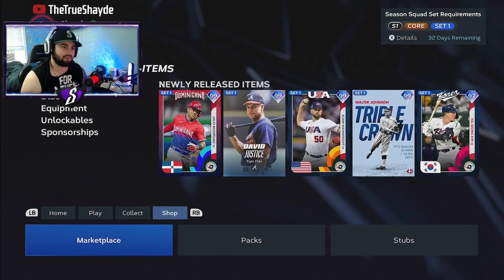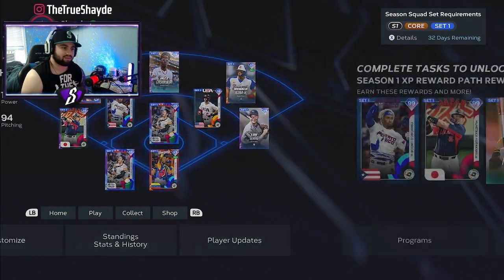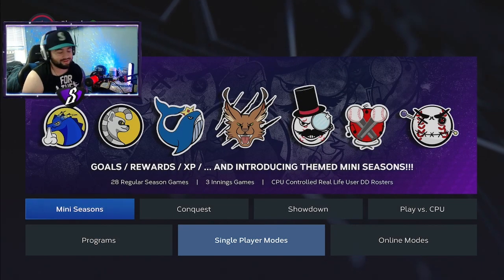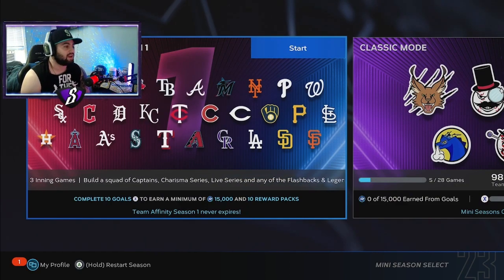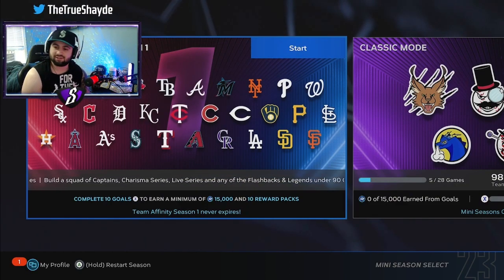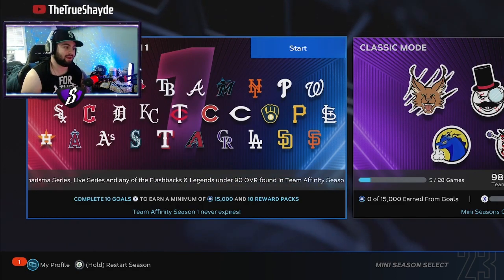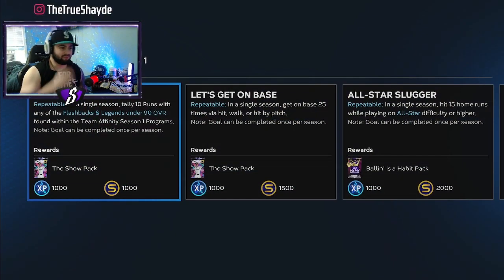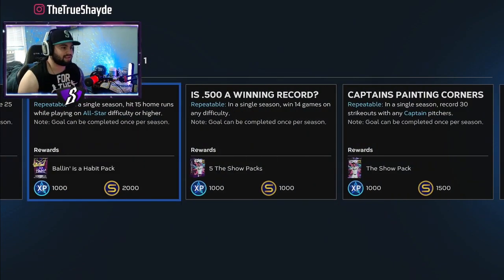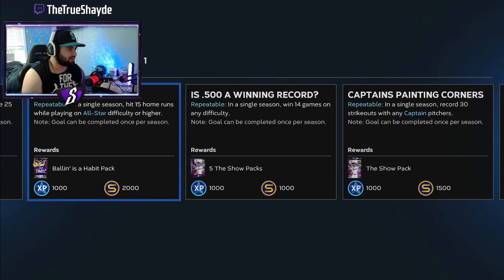You can just mindlessly grind this when you're doing really nothing at all — it's not hard. You're going to go to Mini Seasons, which you've probably seen many creators talk about. In Mini Seasons, you want to make sure you are doing the Team Affinity season. I don't know if this will switch when Season 2 comes out, but for right now this is what we have.